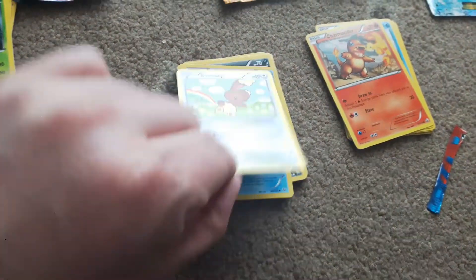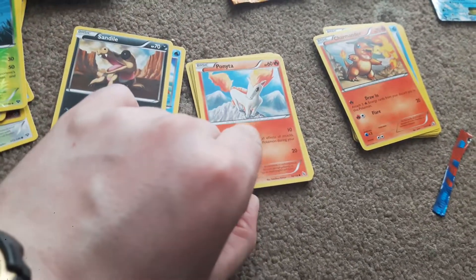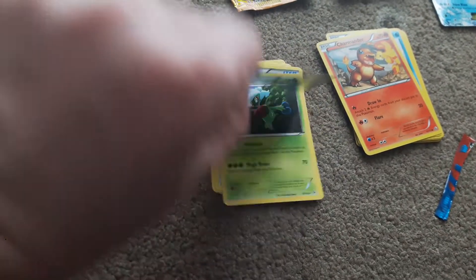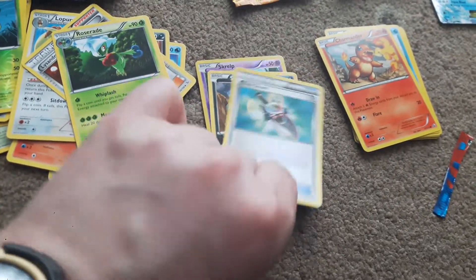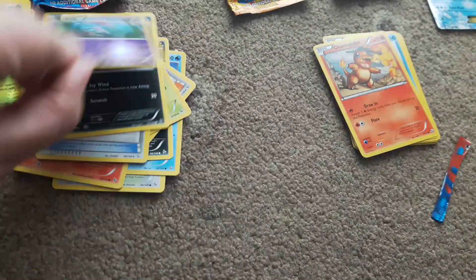Now the other Mega Charizard pack: we got a Buneary, a Buizel, a Boezo, Sandile, a Ponyta, Lopunny, a Lysandre Trainer card, Roserade, Trick Shovel, Sneasel, and a Reverse Holo Skrelp.